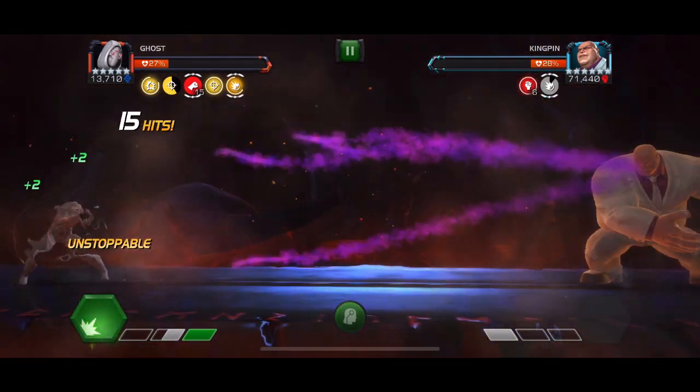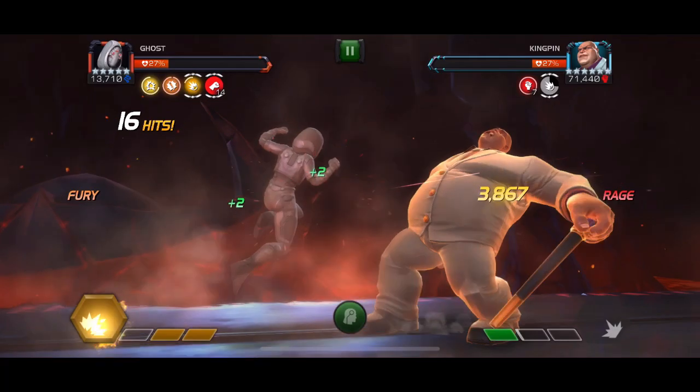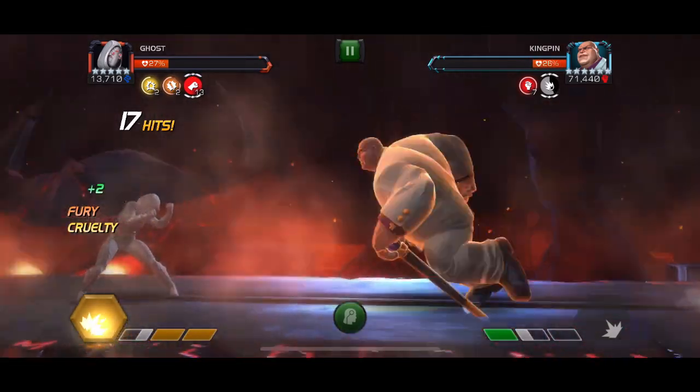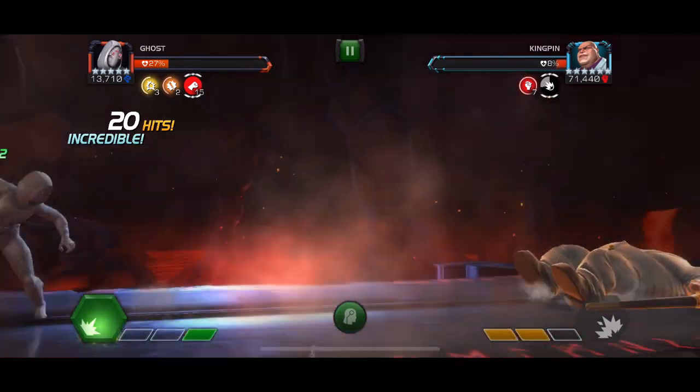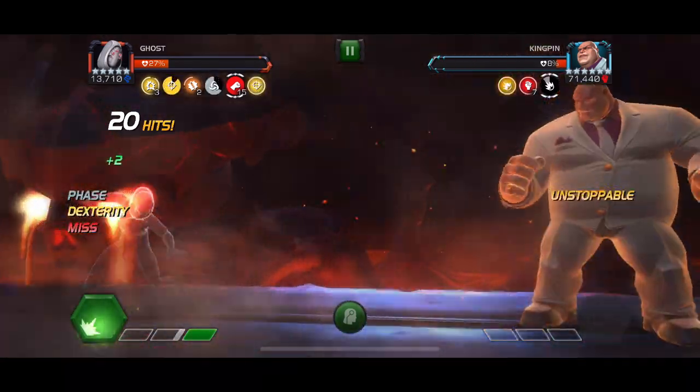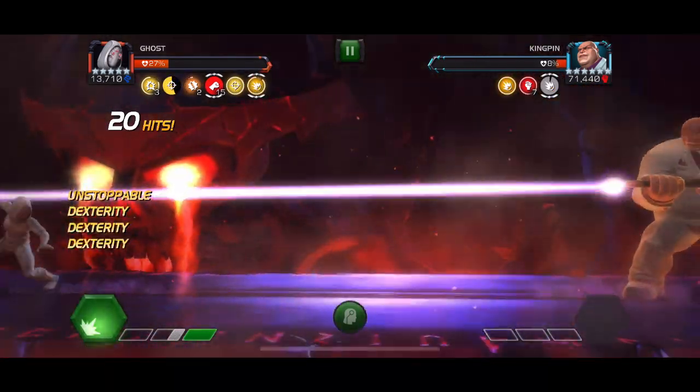Ghost works really well against most of the other fights on this lane. Kingpin is a bit more challenging because he shrugs off parries, but even then, being able to counter with heavy attacks makes Ghost very effective — I wish I had brought her in right away.